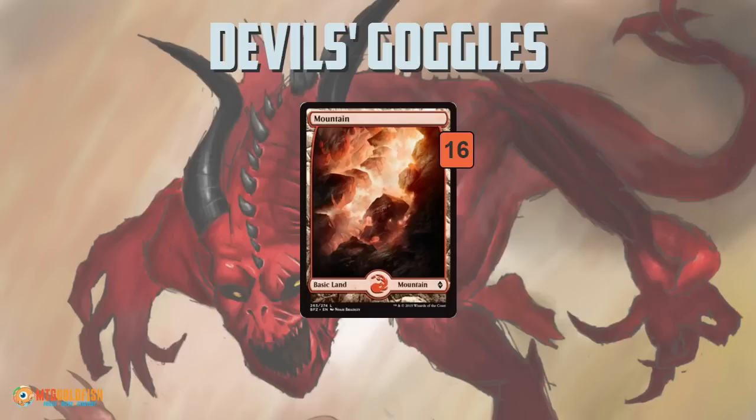The mana base is 16 mountains, plus we already talked about some of the other lands: Westvale Abbey, Spawning Bed, and Foundry of the Consuls. So we're not playing just 16 lands — we actually have 24 lands total, but they've been divided up fitting into the right categories throughout the deck.